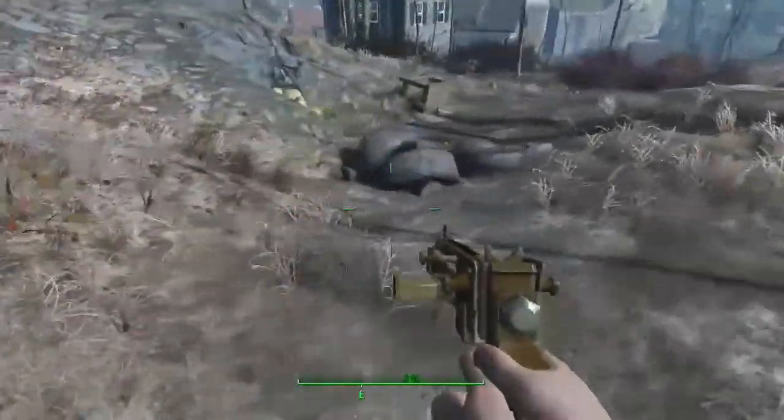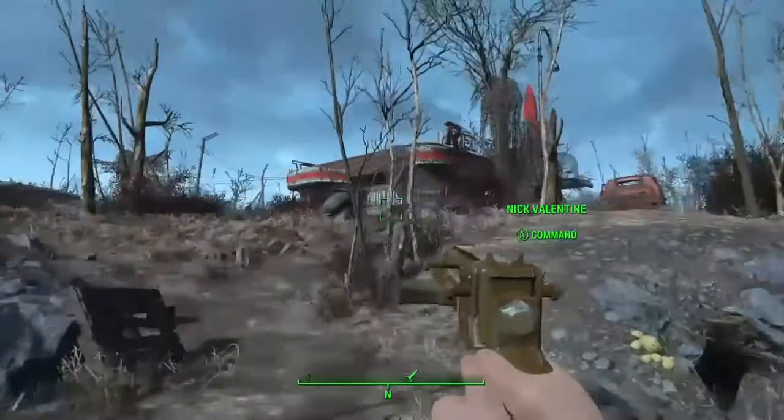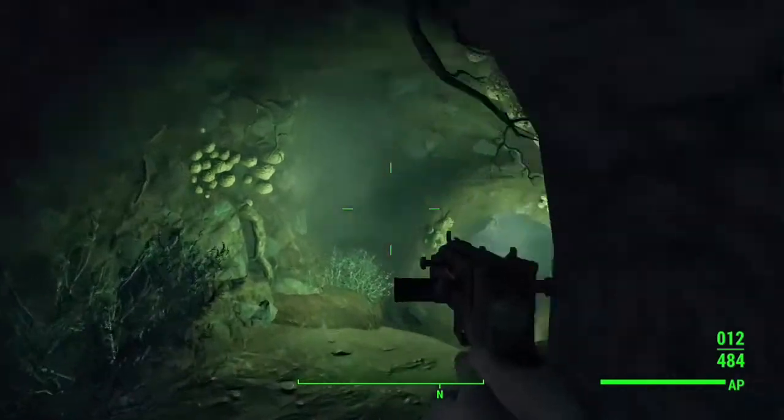So when you're early on in the game, you discover the Red Rocket station. Little did you know that's right above a fusion core. What you do is you discover the Red Rocket station and then you go behind it — you'll see on screen — and there will be a mole rat cave.